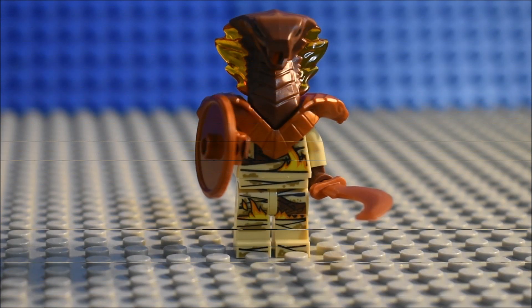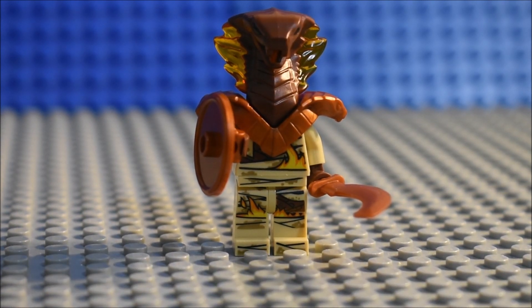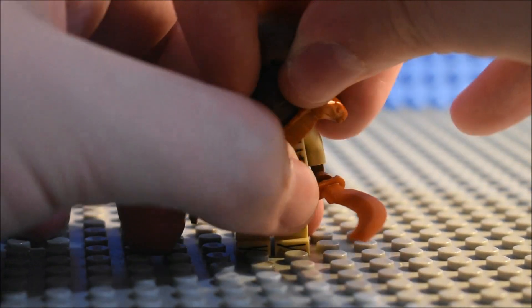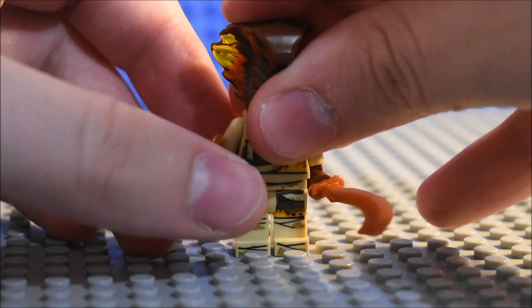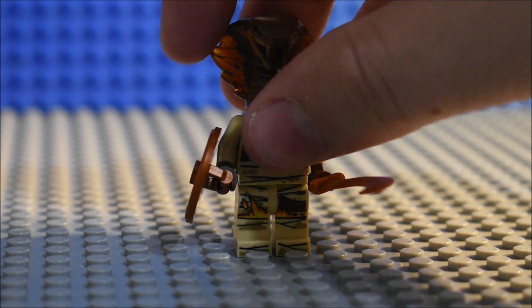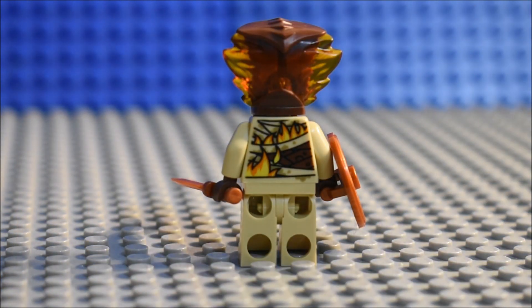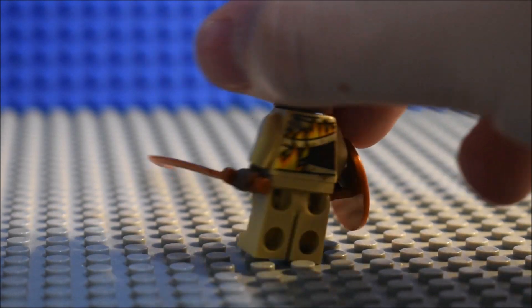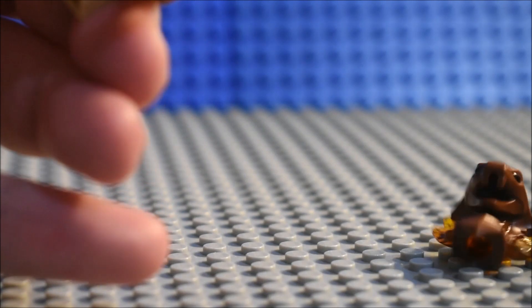Now let's go on to the last one. Here is the Pyro Destroyer. As you can see, he has a sword and a shield. If we take his armor off, you can see the torso detailing, leg detailing, and the facial detailing, which is the same one from the Clutch Power set and all the other sets. And then the back detailing on the torso. That's about it for the minifigures and the set.